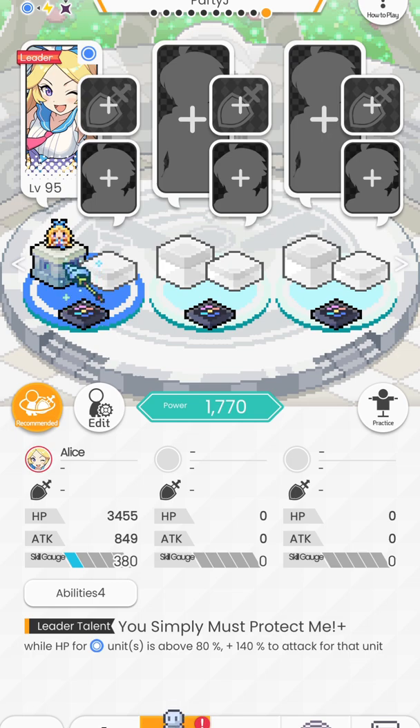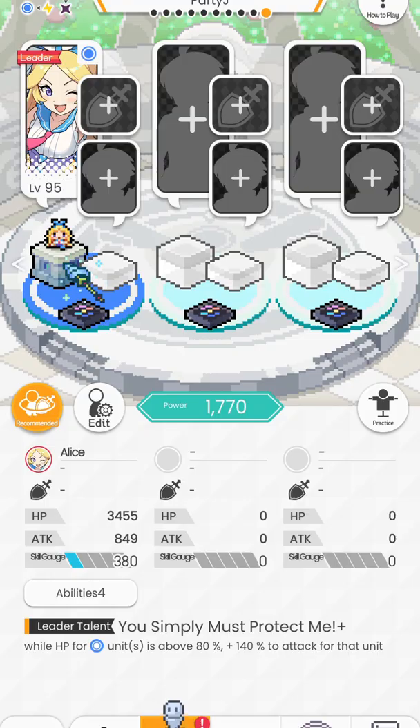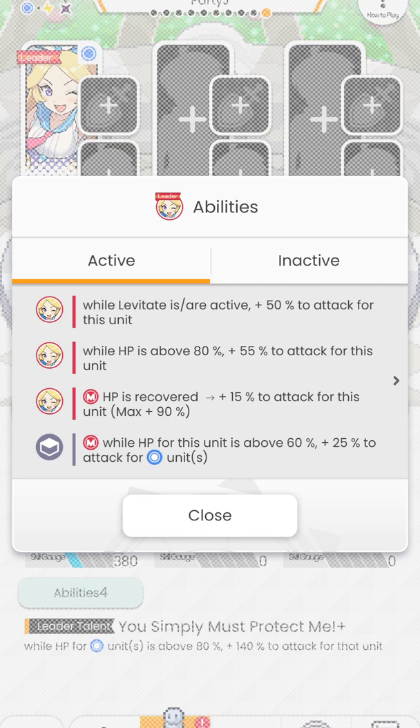Assuming our calculation is correct for direct attack damage, let's use Alice as a prime example. She has 849 attack. While levitate is active, 50% attack to this unit. While HP is above 80%, plus 55% attack for this unit. We're not going to care about her main because we're not going to heal ourselves. And as for her weapon call, while HP of this unit is above 60%, plus 25% attack to this unit. Her leader skill gives her an extra 140% attack. I'm just going to put all the data in the description so I don't have to bore you and fill the screen with numbers.